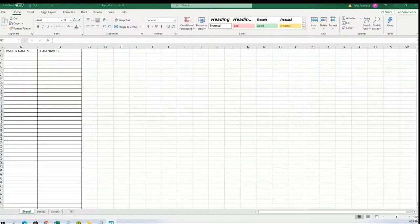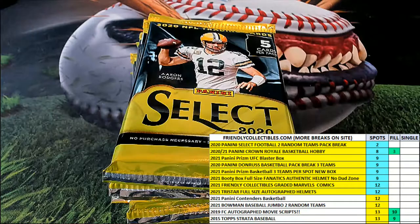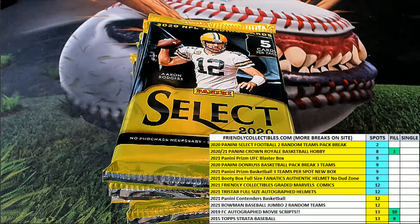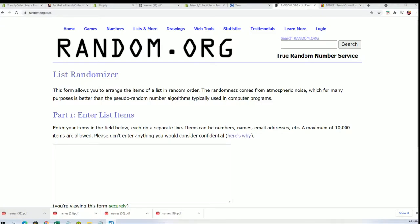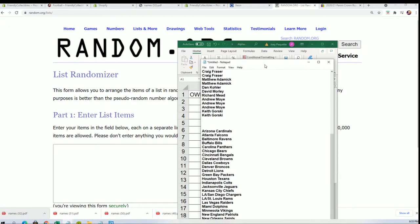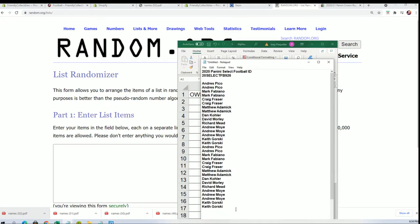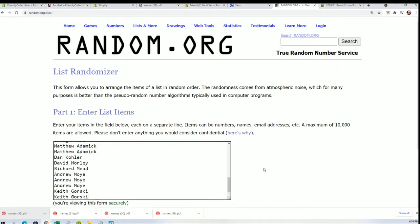Let's hit up Select Football. We're going to random two lists here — owner names and team names — seven times through for each list through the randomizer.